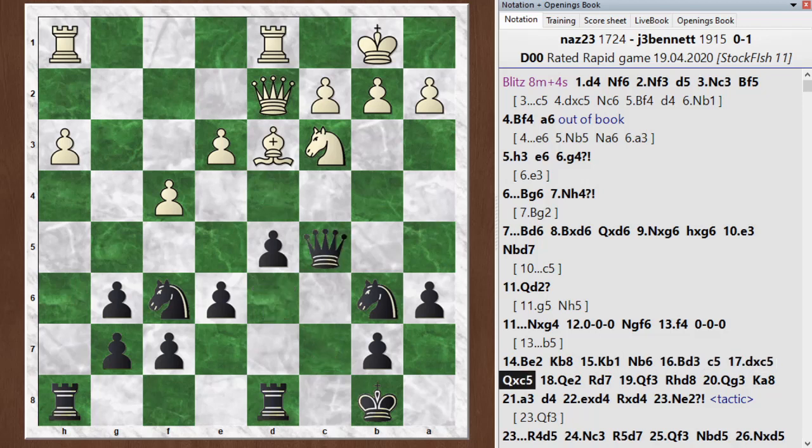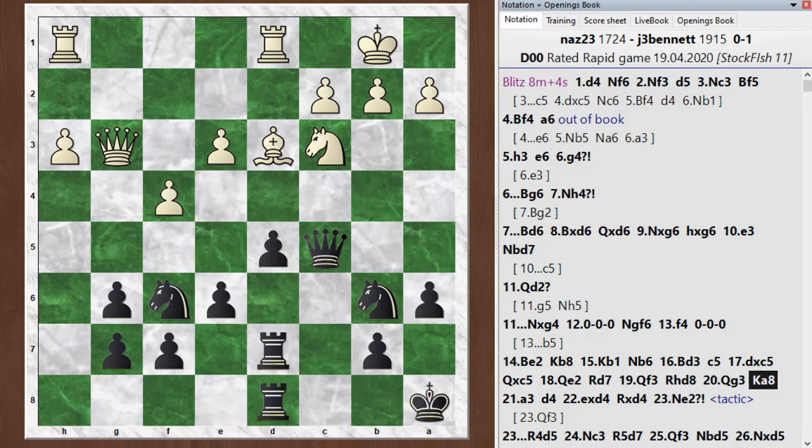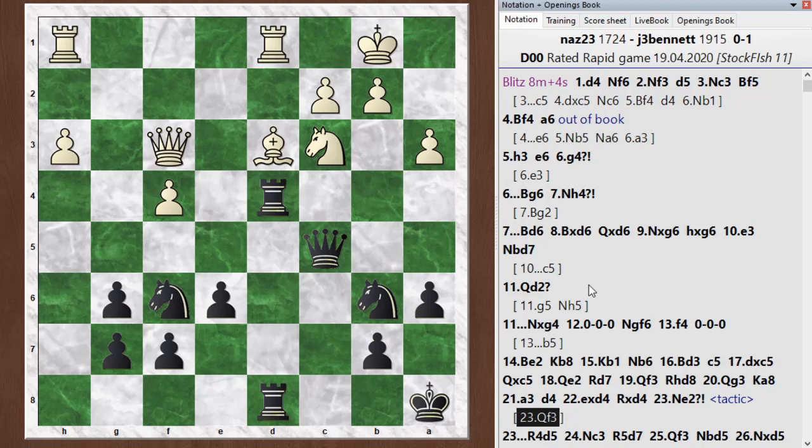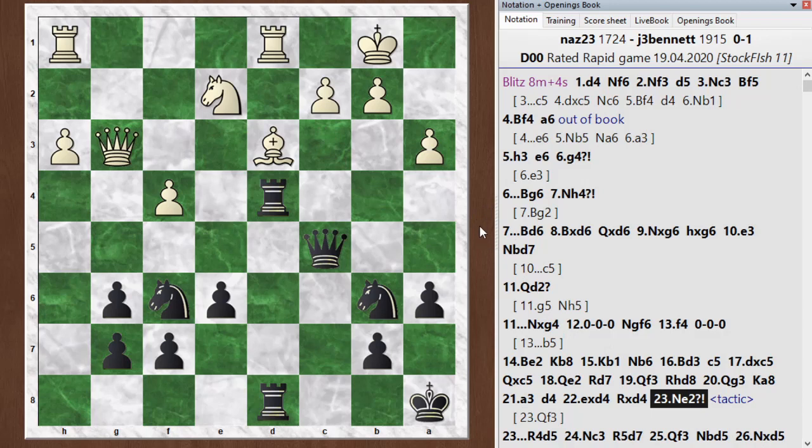I did eventually get in that d4 push, which I'd been aiming for. But this moment here — knight e2 — is a very interesting moment. It's actually a mistake because it allows a tactic, and he should play something like queen f3, which would just continue this kind of maneuvering. I'm still winning here — through all this section I'm about two points up, so a pawn plus a better position. But knight e2 was a mistake because it allowed a tactic, and I didn't spot the tactic. It's not easy to see. Why don't you pause the video here and see if you can spot it? Black to move.